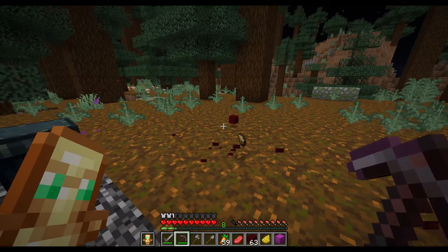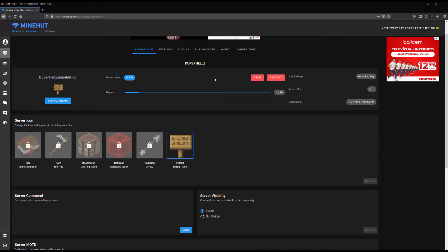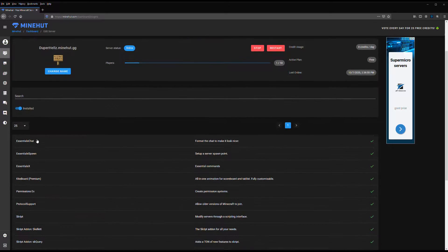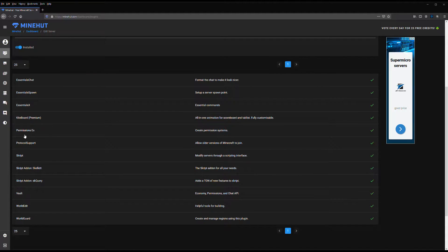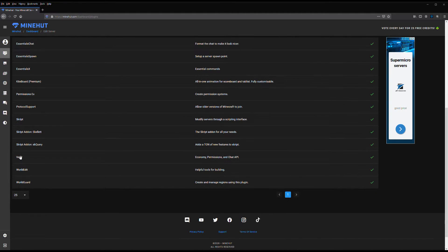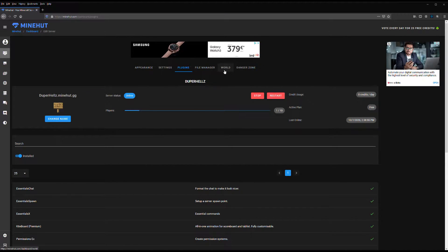So basically you go to your Minehut server, go to plugins, and install these plugins: EssentialsChat, EssentialsSpawn, EssentialsX, KitBoard, PermissionsX — if you want protocol support you can add that — then Skript, WorldEdit, and WorldGuard.